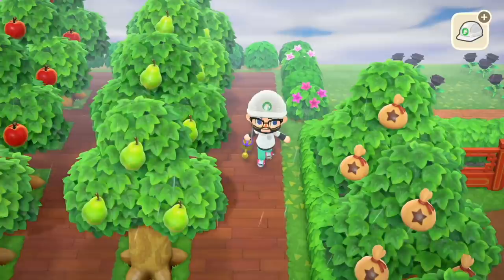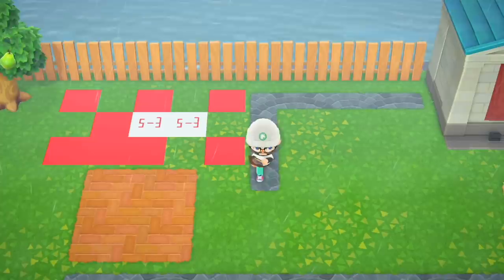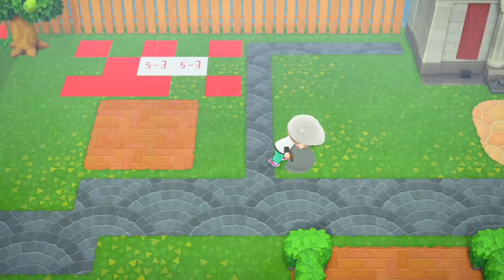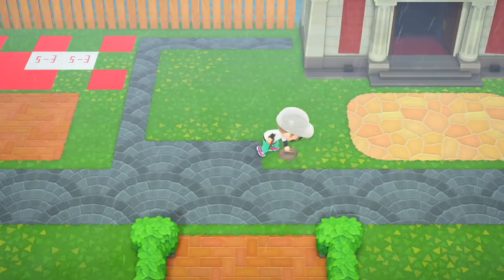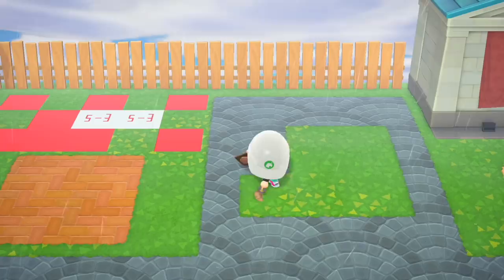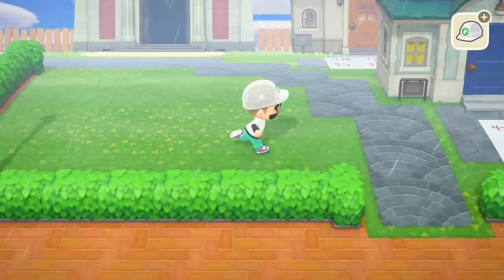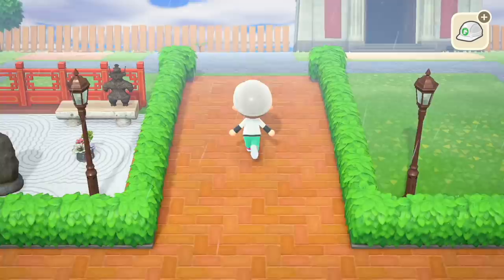This neat little area between the Able Sisters and the museum — I want to make it an extension of the walkway itself, sort of like a nice little rest stop area. I also decided to put some vertical board fencing behind the entire island so you don't fall off a cliff. First things first, I'm putting down street lamps in the four corners I previously talked about. Yeah, I like that.